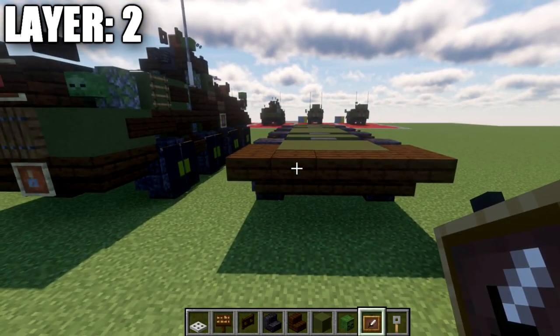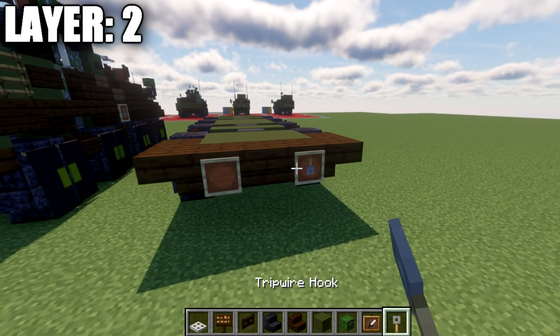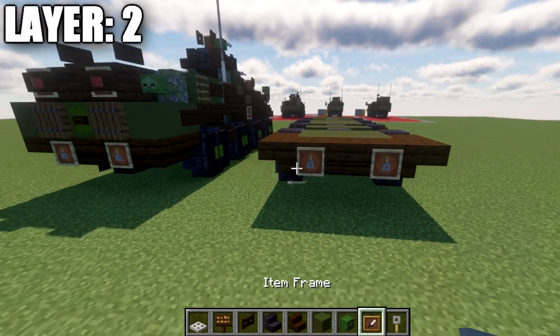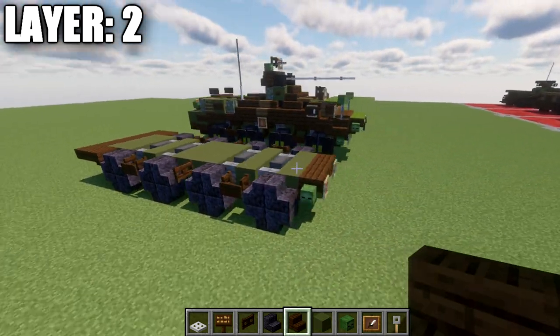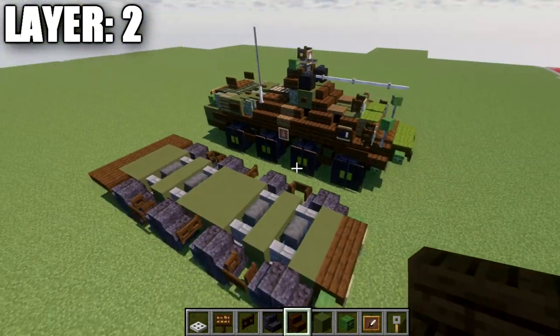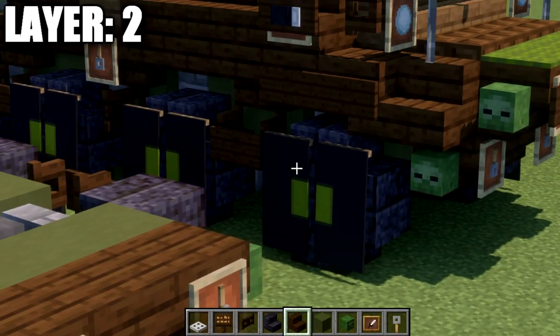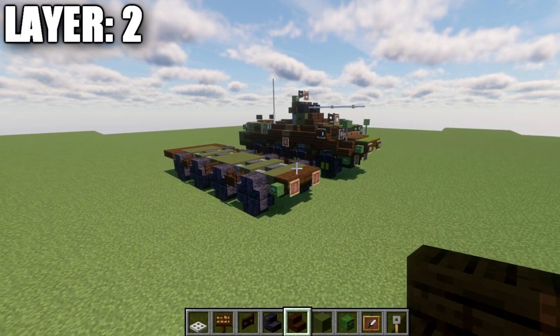On both sides of the middle dark oak wood stairs, place down item frames and then tripwire hooks in those item frames, rotated so they face downwards. That completes the basic structure for layer two. We're now going to move into making the banners that will be used on the wheels to give them a bit more detail.